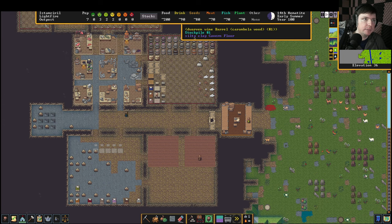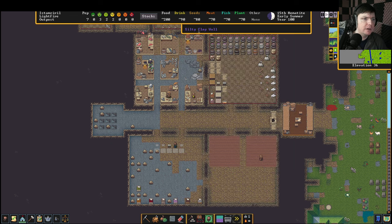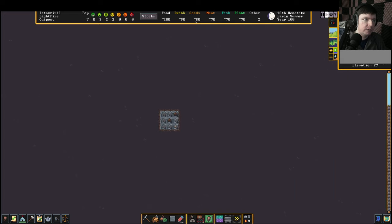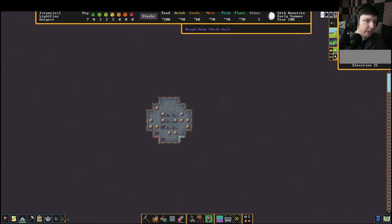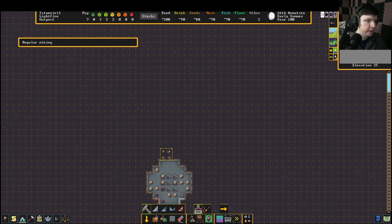Someone has become a fish cleaner because that's the main thing they're doing right now — I think that is our butcher/cooker person. We could start brewing more drinks and stuff but right now we're okay. We will want a record keeper so we can get more specific numbers than these estimates that we have.